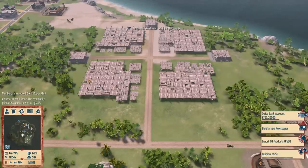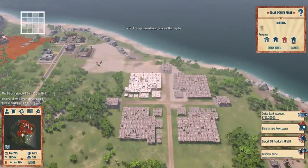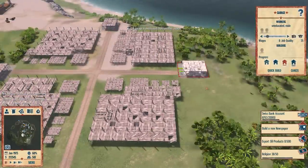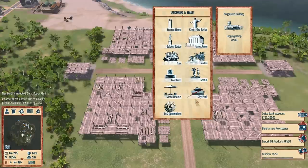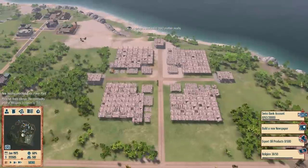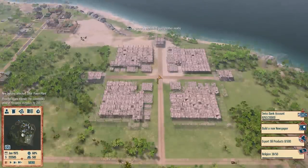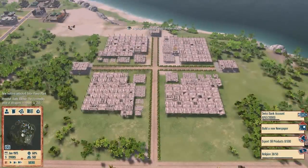Sorry about that cut guys — Fraps kind of crashed on me and I didn't notice. This is my design for these solar power plants: I have them all going around in a circle. I decided to do four of them because I have the money and I won't have to worry about electricity ever again. I put three garages at the ends. I'm gonna line these streets with this plant — you're not missing much, I'm just skipping it because this is a lot of work.